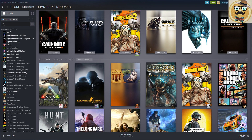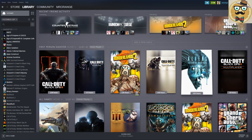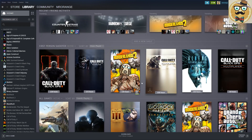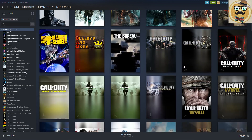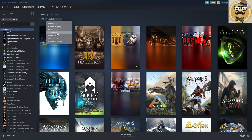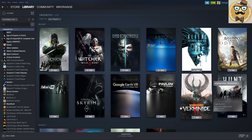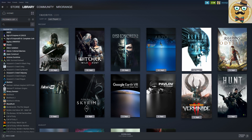You can also view your collections. For example, I can see all my favorite games, which is a very nice way to sort them. I can also filter to show only my favorite games that I last played, so I see Dishonored, The Witcher, Dishonored 2, and others.